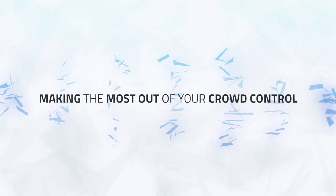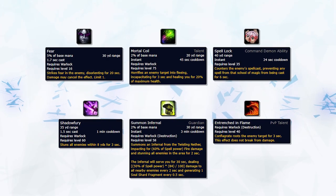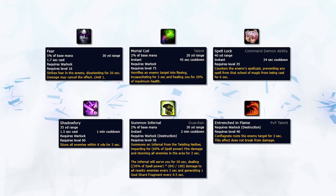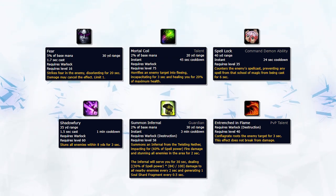Warlock in general is one of the most disruptive classes in the game, and Destruction is no exception. The crowd control at Destruction's disposal is Fear, Mortal Coil, Spell Lock, Shadowfury, Infernal Stun, and finally Entrenched in Flame.